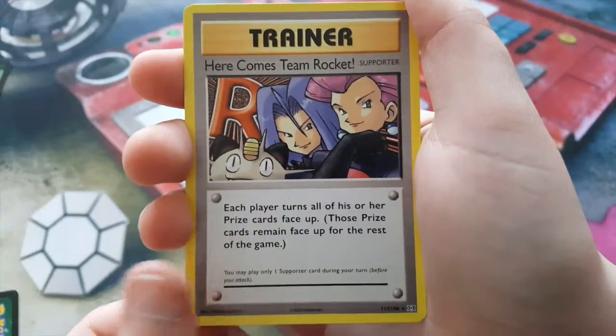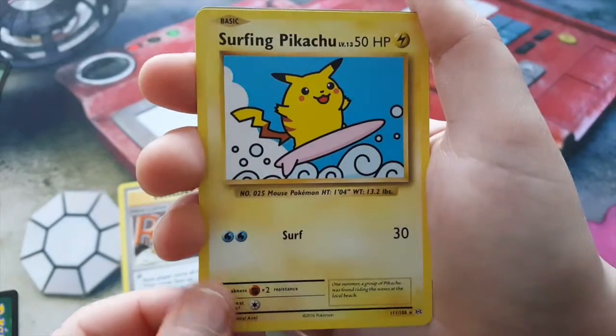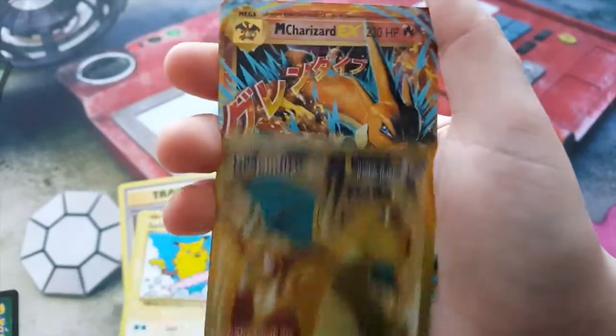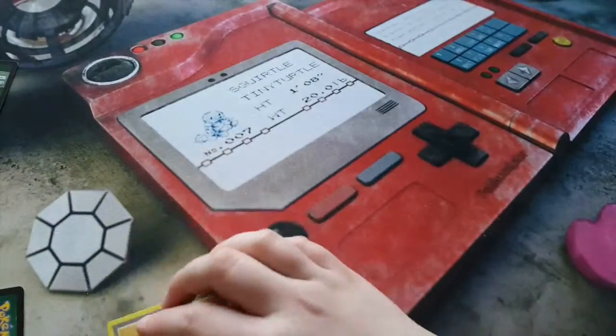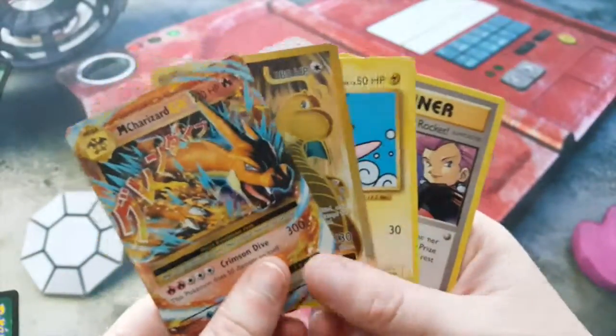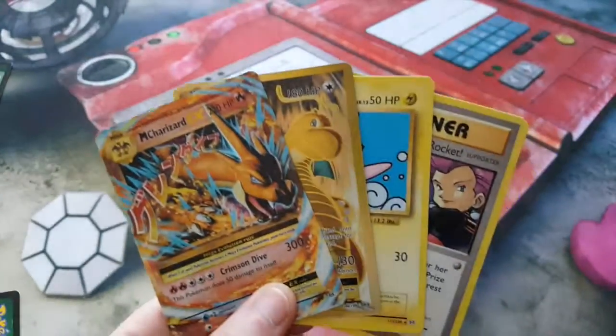So we have Here Comes Team Rocket, which is a Secret Rare, and this is our Secret Rare Surfing Pikachu. We have our Full Art Dragonite EX and our Mega Charizard Y. Thank you so much for watching — I greatly appreciate it. If you could also leave a donation I'd also greatly appreciate that. See you in the fourth and final part of this booster box!